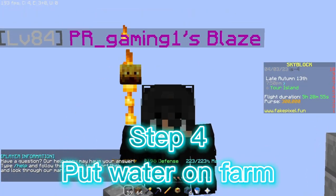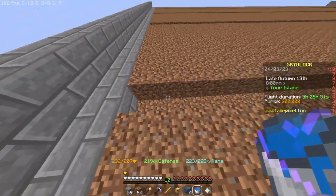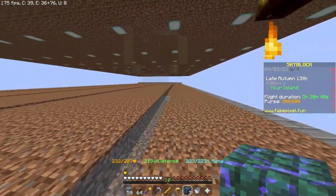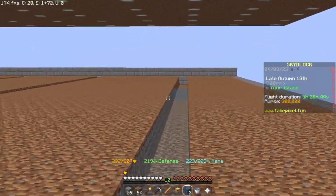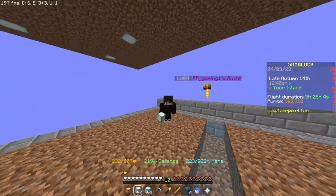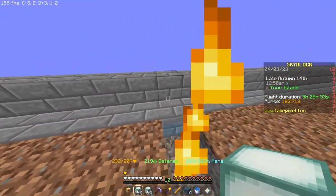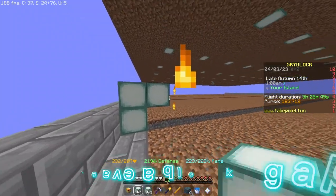Step four: put water on the farm. Put a prisma pump at first and place water — it will pump the water to the end. Now let's put blocks upon the water and leave a block gap.